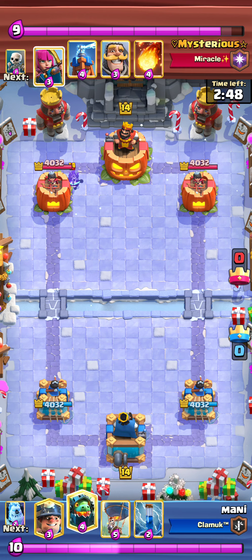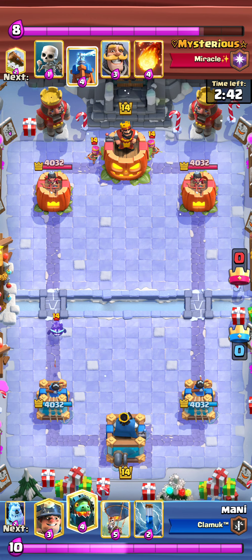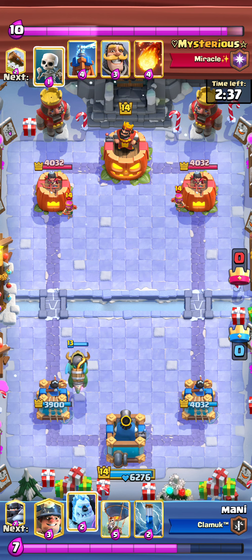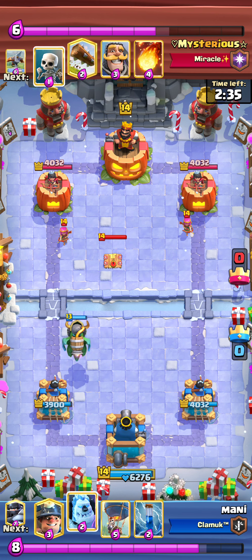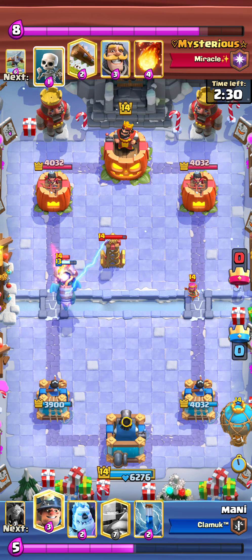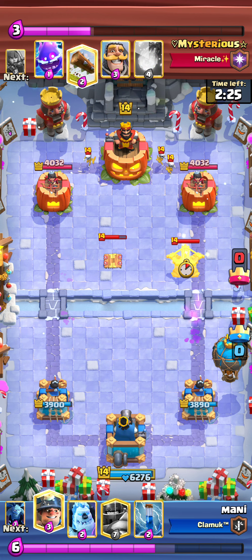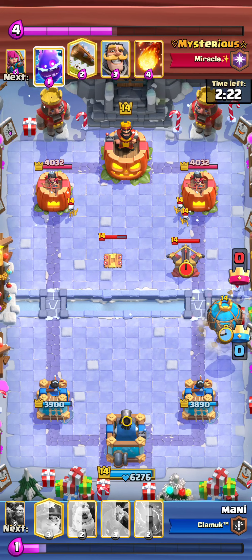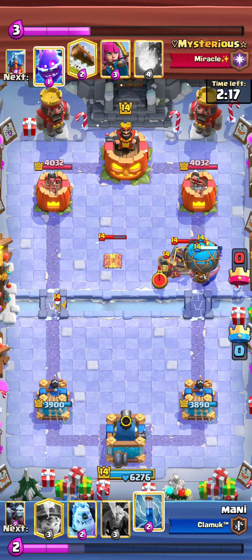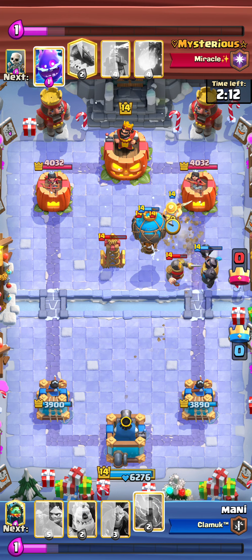You can see how he played the Executioner — pretty awesome — but I still managed to win. He was cycling his Executioner because he didn't have it in his first hand, so I activated the King Tower with the Inferno Dragon and placed the Tesla. I went with the Balloon in the right lane, but he used the Executioner, so I responded with Mega Knight. I knew he only had Knight and Archers, so I went with the Miner.